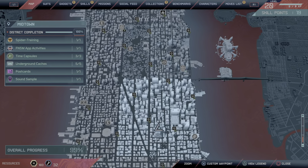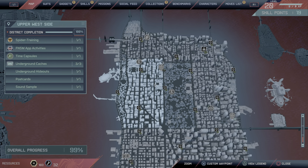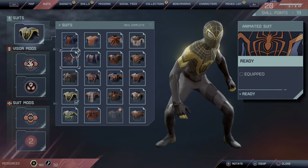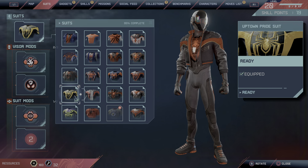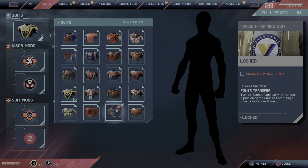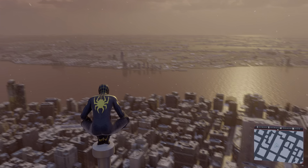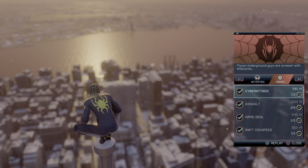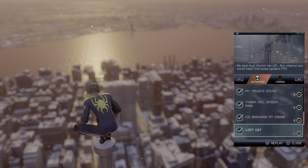For unlocking suits, you do side missions — like these underground side missions, Roxxon underground, Spider Stealth challenge, Traversal challenge — all these types of activities. You get those suits that I'm pointing to, except that one which I'll teach how to get separately. The first suit I'm wearing you complete by finishing all the FNSM app missions.